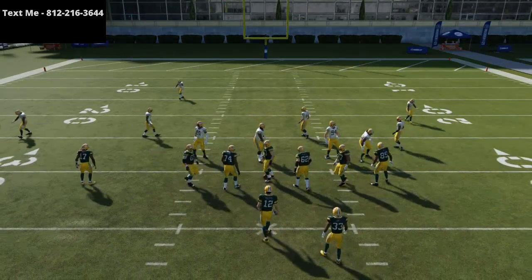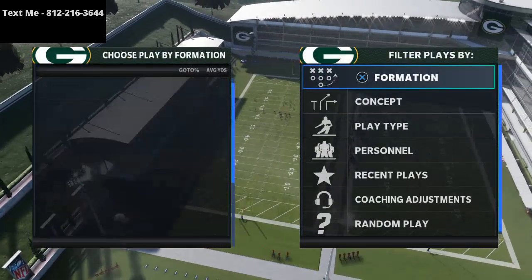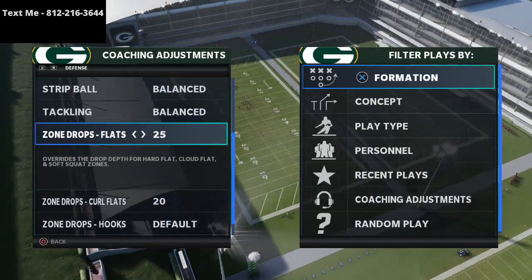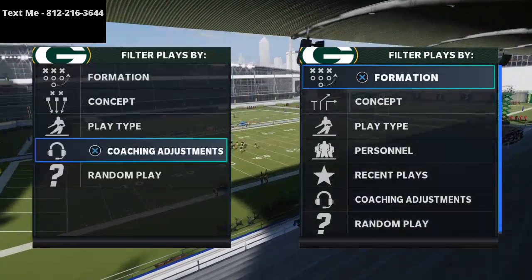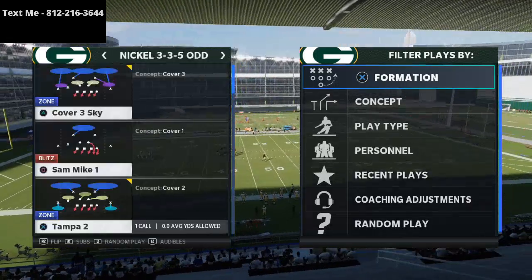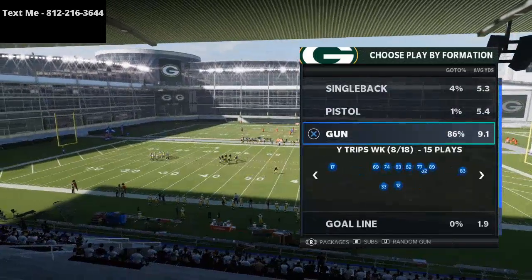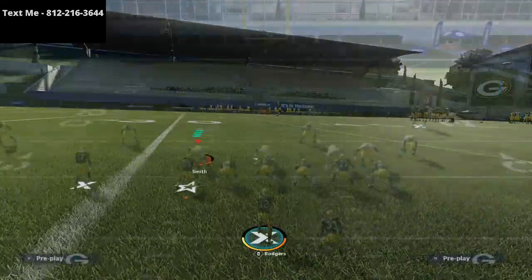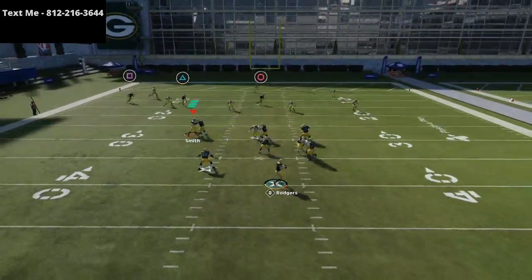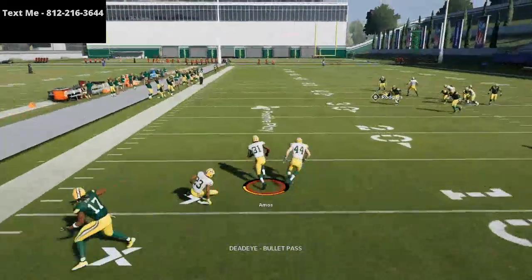I want to show you two other specific zone drop adjustments. The first is to take your curl flats and put them at 20 yards, and then put your flats at 25. This is just for stopping crossing routes — not for stopping everything. We're going to put our curl flats at 20 yards, and out of Gun Trey Offset you'll see this deep crossing route coming from left to right. The purple zone is going to play it and stop it — there's just no window of opportunity for them to throw the ball.